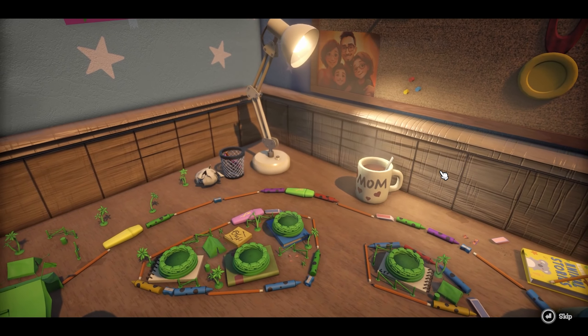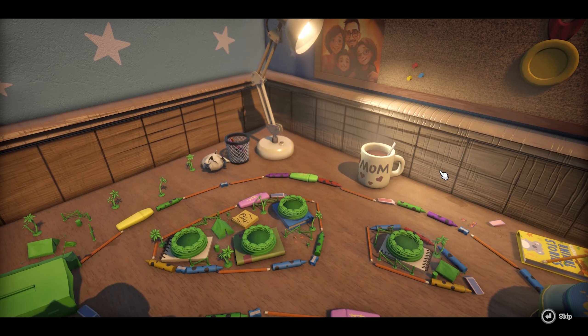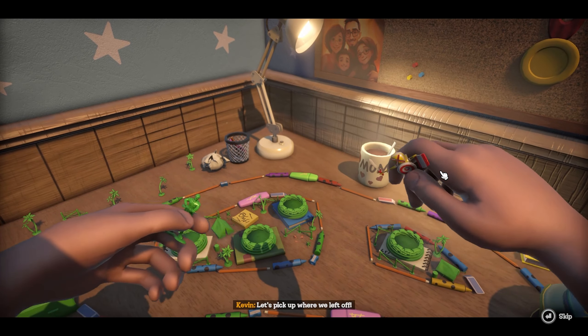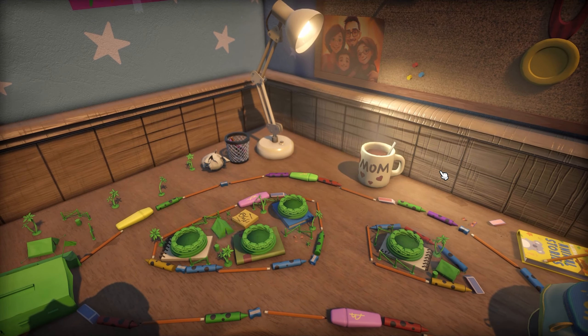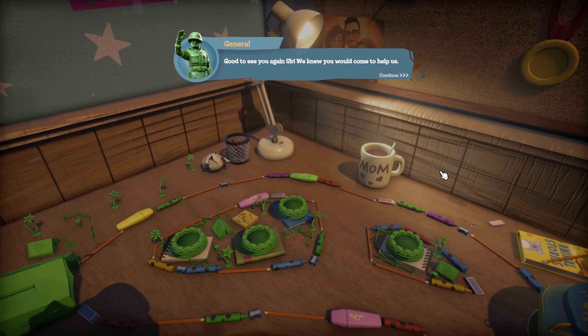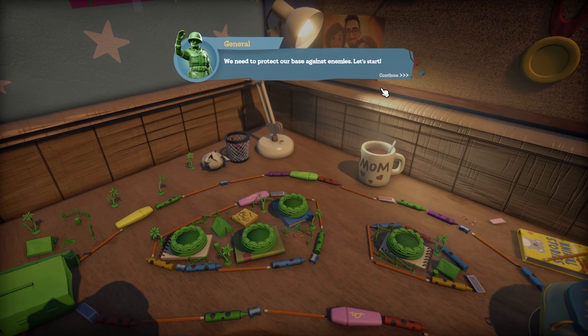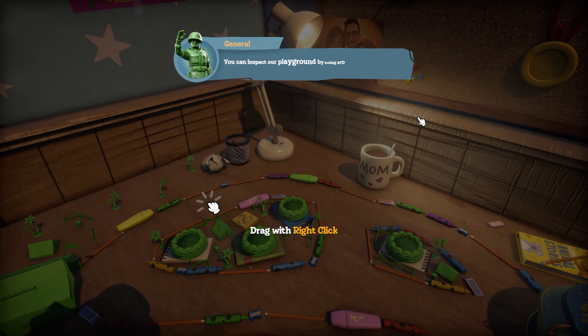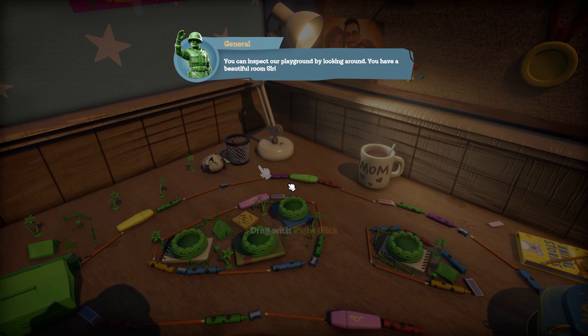I can already see the track, this is interesting. Let's pick up where we left off — a British voice, we love that. 'General, good to see you again sir, we knew you would come to help us. We need to protect our base against enemies. Let's start — you can inspect our playground by looking around. You have a beautiful room, sir.'